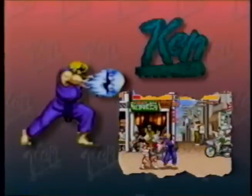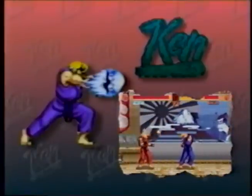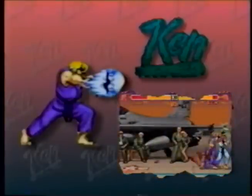Ken: fast with a fireball, his fierce dragon punch has awesome reach, his jab dragon punch gets him out of tough up-close situations, and his hurricane kick puts him right where he wants to be — close enough to do some major damage. Offense or defense, he's going to be in your face.